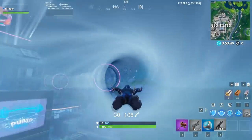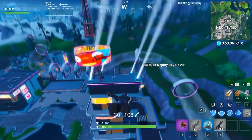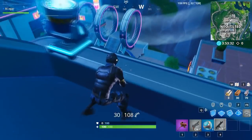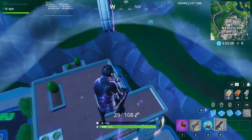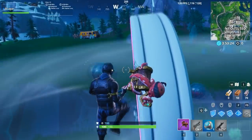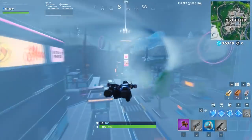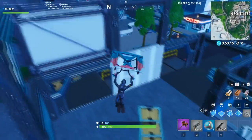There will be like 20 or 30 people landing in Tilted Tower. If you see someone, go up; if you see someone over there, land in that building and shoot. You can take the ravens and then build back up to the slipstream and keep going.